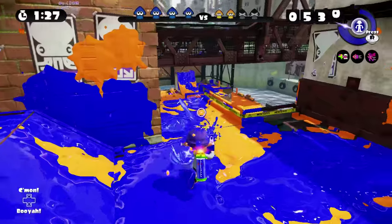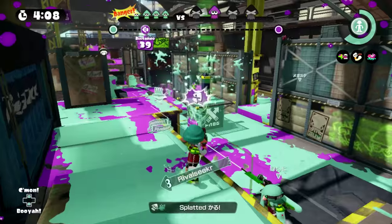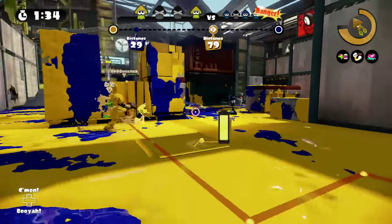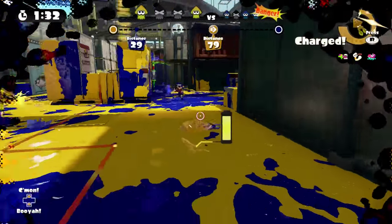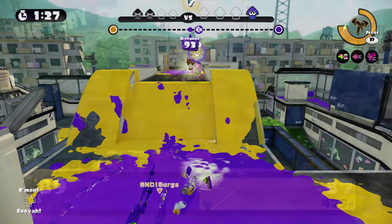Beyond progressing forward into your enemy's turf, it is also imperative that you cover but do not stand near your teammates. You want shots on the people your teammates are shooting, but you do not want to be anywhere near these teammates. Otherwise, a push from your opponents might take both of you out.